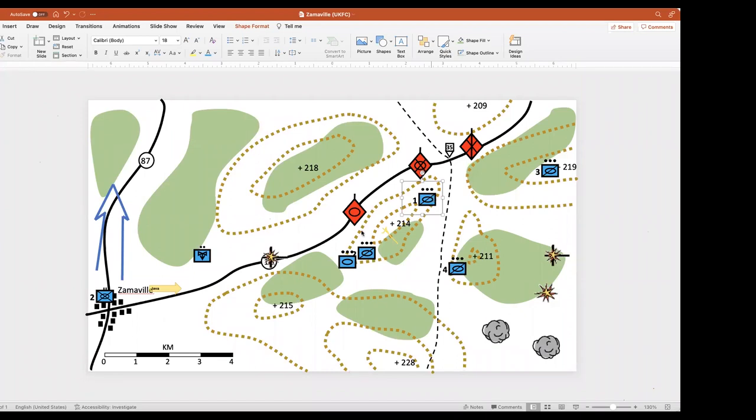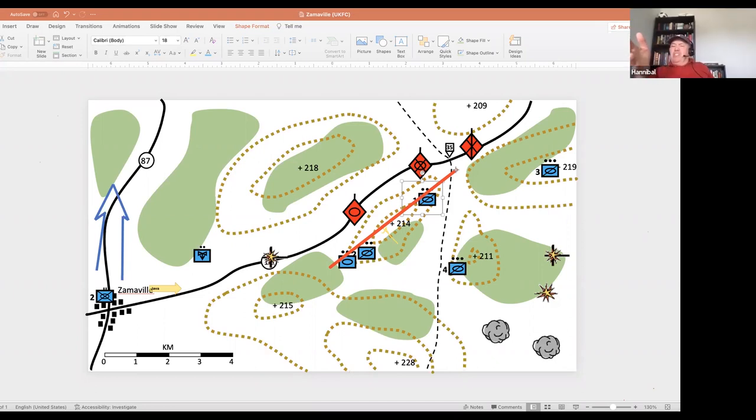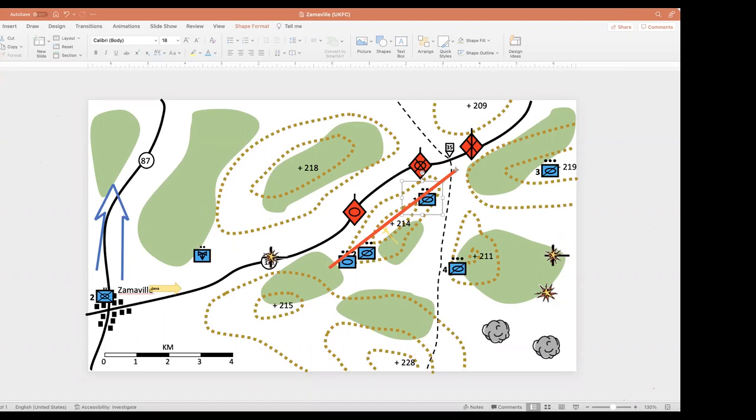The proposal: push third and fourth platoons along the trail to continue the flank guard for second regiment as it moves north on Highway 87 — rather than committing everything to the kill box. This maintains the flank guard mission rather than ceding it entirely. Key action: get on the radio to second regiment to find out what higher command's intention is given the contact.